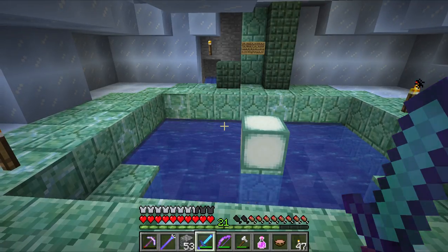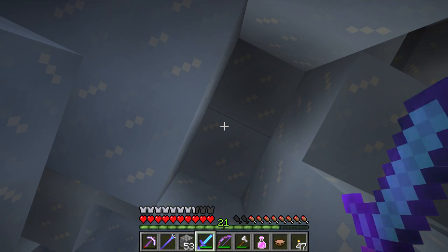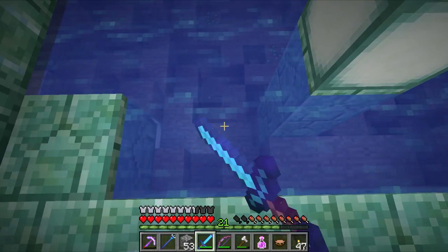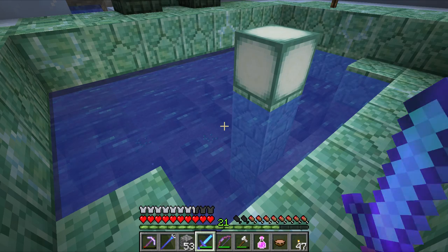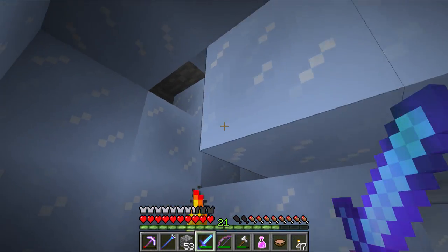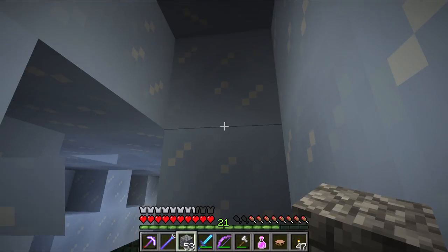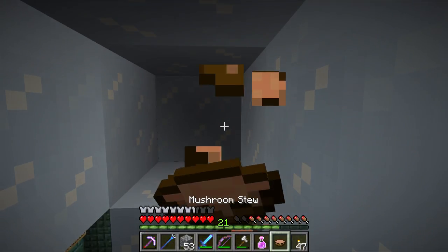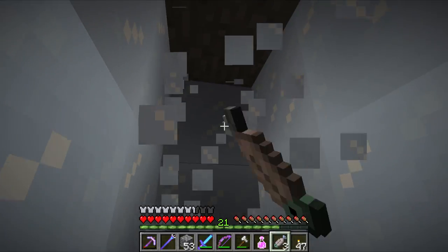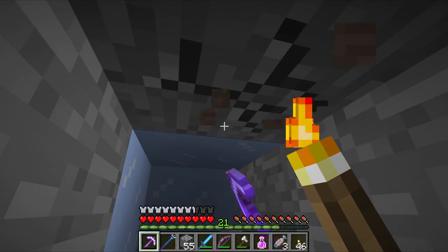There are a few options of what we could do. Option one: I heard blazes above us as we were traveling down, and I need to kill a blaze for the achievement. Or we could continue traveling down and try to get to the next checkpoint, which could be super handy - there may be something very useful in the chests there. But first, I want to come up here because there are spawners up here. I think there is a wither skeleton spawner up here - pretty sure.